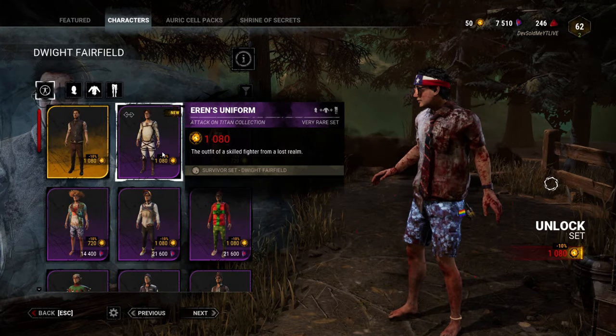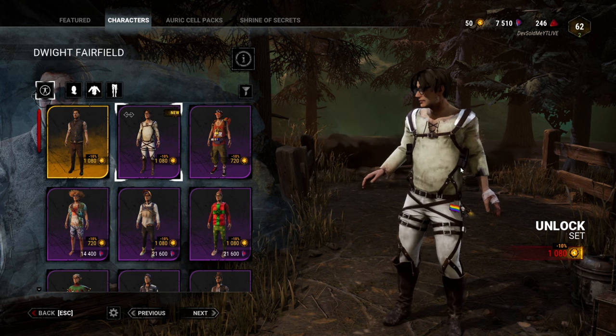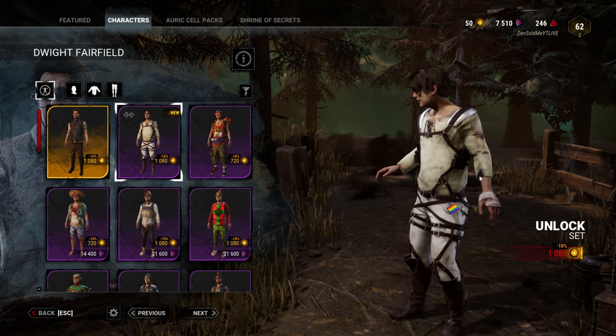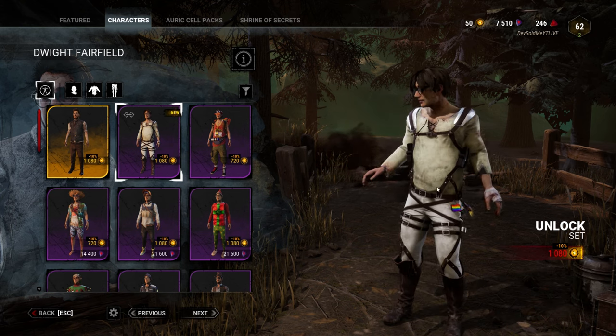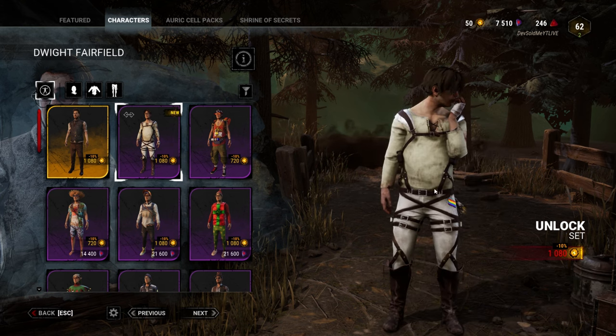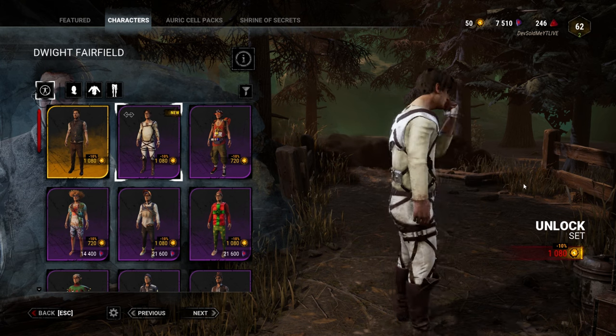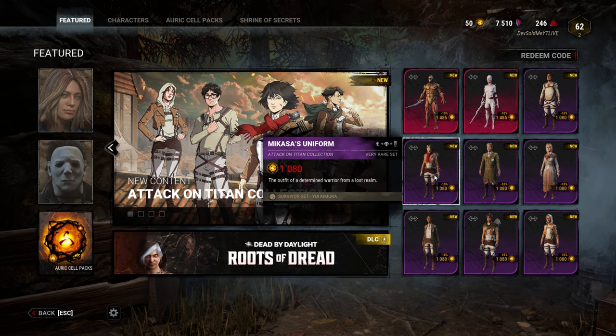Next, Dwight as Eren Yeager. Personalities do not mix at all, but I think it's a very cute look on Eren. He even has the bandaged hand from the gnawing and stuff like that. So this is pretty cool. On to the next one.